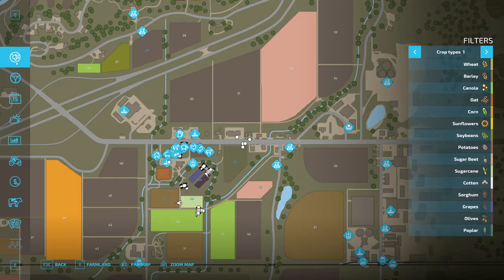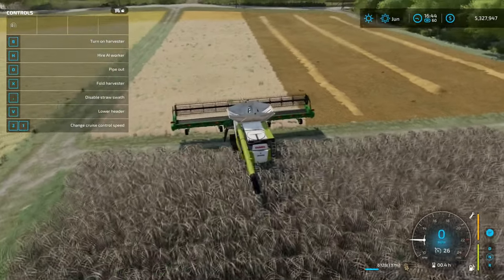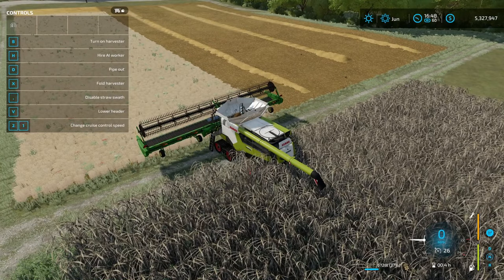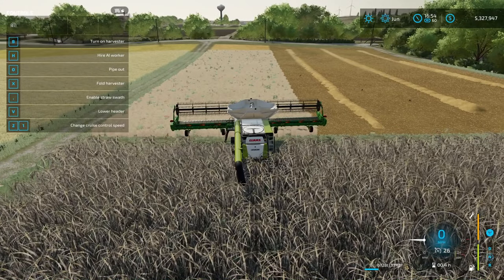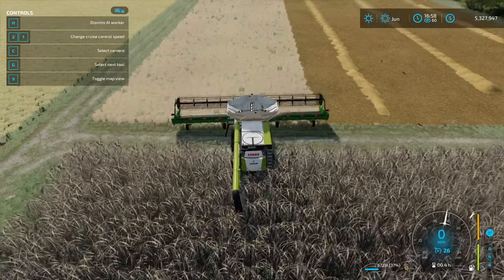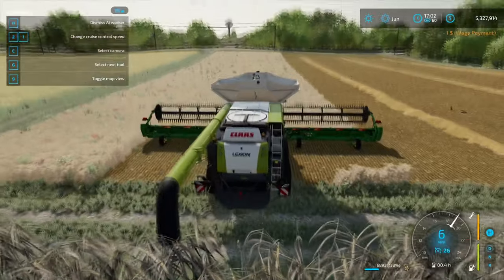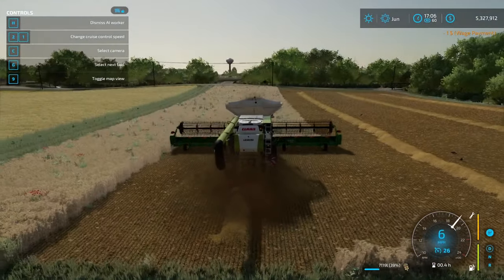I have some barley here ready to harvest. If you go into controls, you'll see the comma key will disable straw swath. So what I will do is enable straw swath and then start harvesting — you'll see straw start coming out the back and create these nice rows.